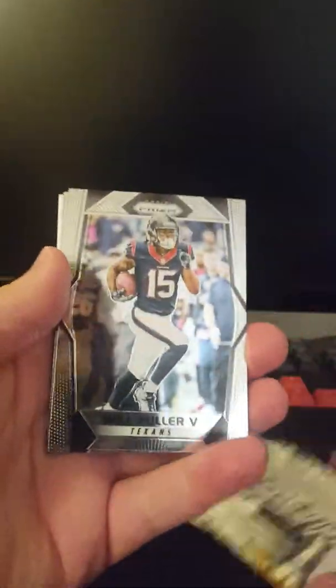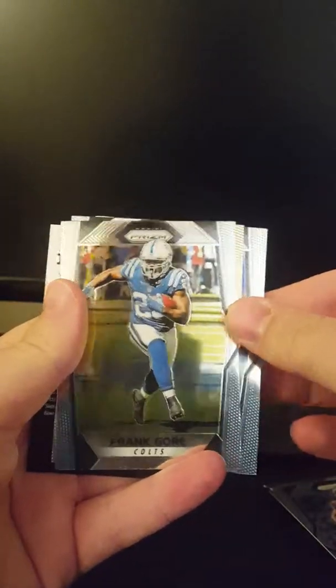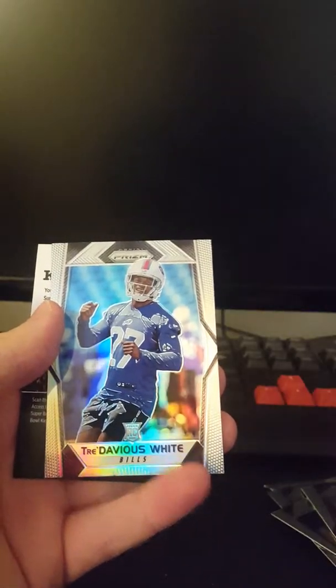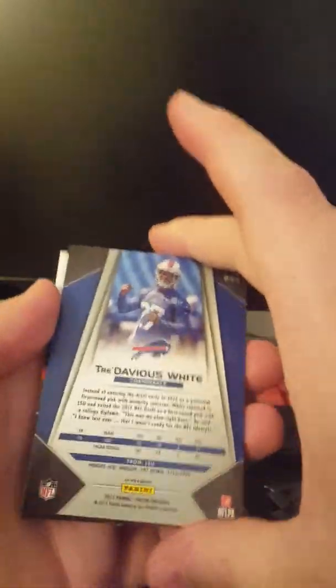Really am looking forward to this — been looking forward to this product. They look real nice this year. Got a Will Fuller, who's having a good year. Frank Gore. A Jeremy Langford. And a Tredavious White of the Bills. Prism Refractor, not numbered. And then one of those Kids Reporter things. The cards look real nice this year — as long as the prices aren't super ridiculous, I will probably go ahead and get a hobby box of this.